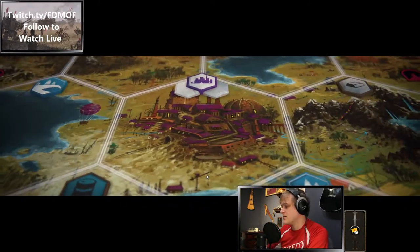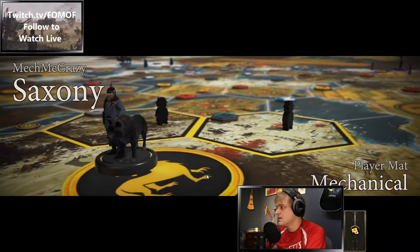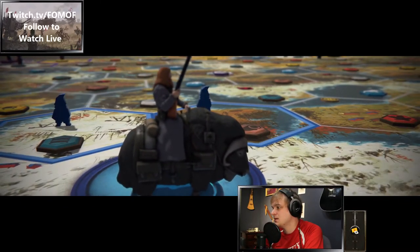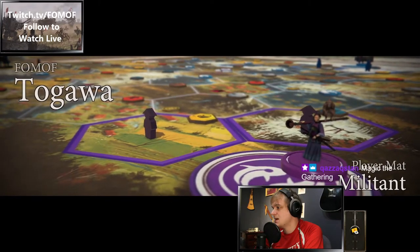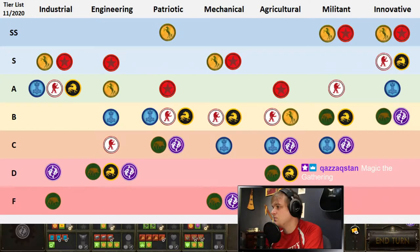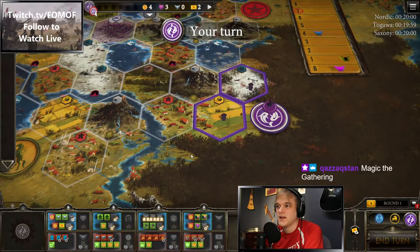Right — short the shore and divide and conquer. Saxony Mechanical, Nordic Agricultural. The tier list says Saxony Mechanical is Tier B, Nordic Agricultural is Tier C, Tagawa Militant is Tier C. In theory, this is somewhat of a balanced game.